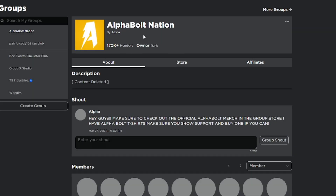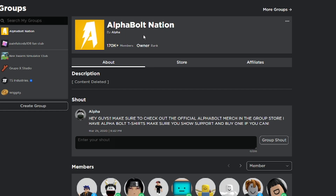Before we start, make sure you join my group called Alpha Nation. For those who don't know, I give away Robux on a daily basis — every time I upload a video, you have a chance of winning. To win, you just have to do three things: comment your name, like the video, and join the group, Alpha Nation, which currently has 170K members.